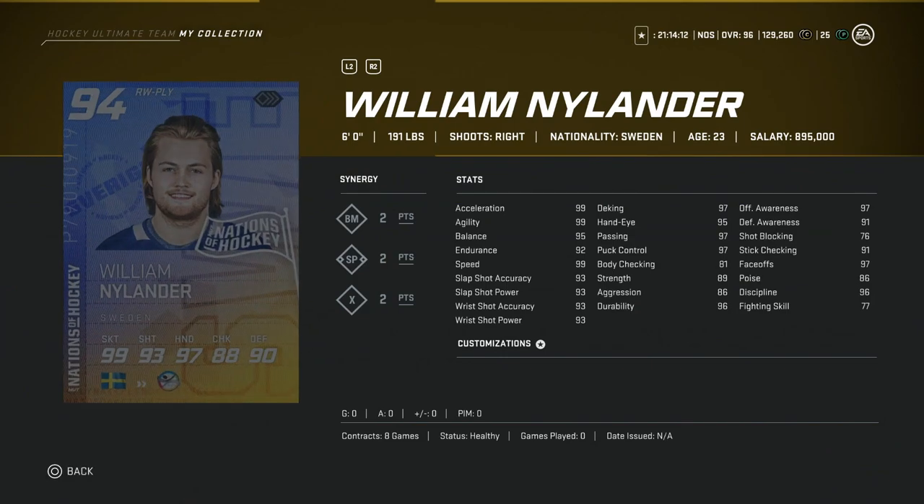Lastly, we've got the 94 overall Willie Nylander, 6'0", right-handed winger card, although he does have 97 face-offs, which bumps up his value quite a bit. 99 skating, 93 shooting across the board, hand stats basically at 97. Body checking is only 81, but offensive awareness at 97 makes him a killer, and that 97 face-off for sure bumps up his value. If you can use a right-handed centerman, you've got eight places to put him in your lineup. He's got 2 to BM, 2 to SP, and 2 to X — decent synergies, so he would be a definite buy. Just based on his name value, I have a feeling he's going to cost quite a bit, so compare him to other 94 overall right centermen or right wingers. His shot and speed are fine, but you want a bit higher body checking and you could find someone a bit bigger.